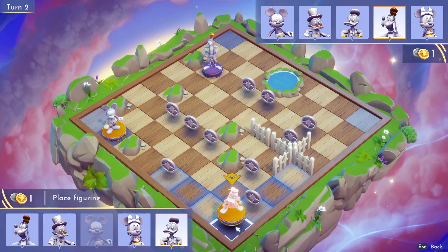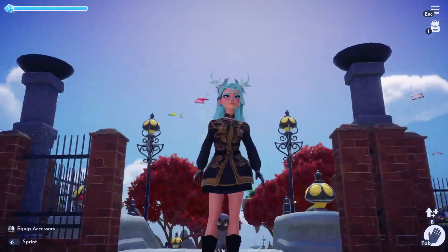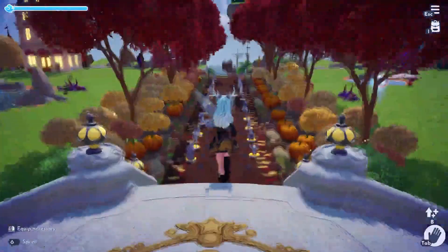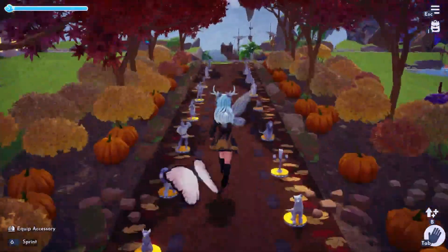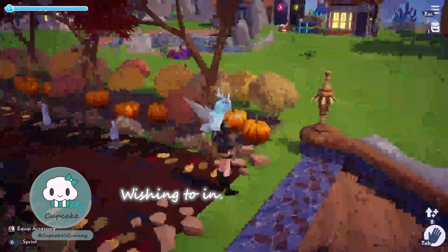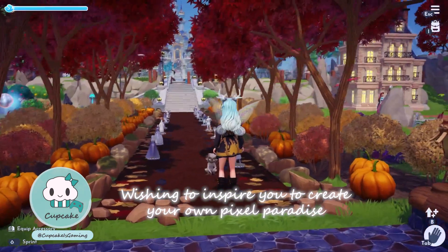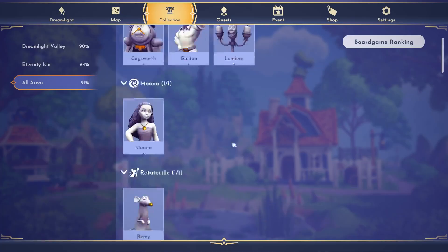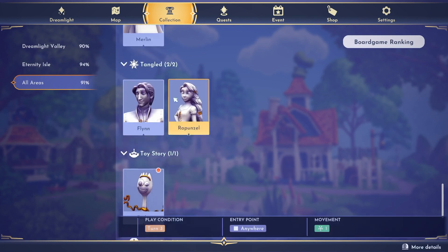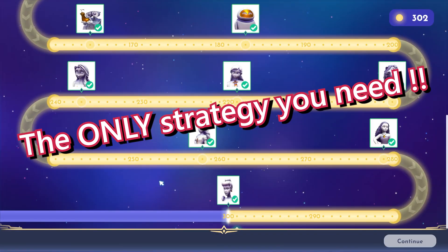Disney Dreamlight Valley's minigame, Scramble Coin, has come to stay, and with it an entire new set of mini figures you can use to collect, decorate your valley with, or just show off to your friends. But how do you even win in this game? If you're looking for an answer, I got you covered, because today I'll be showing you how I finished collecting all 34 pieces super fast. This is the only winning strategy you will ever need.